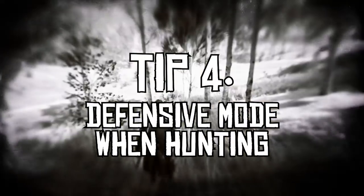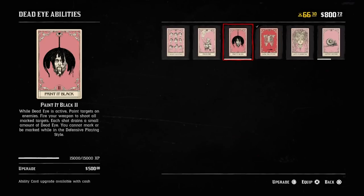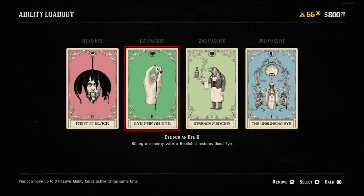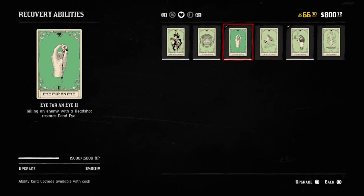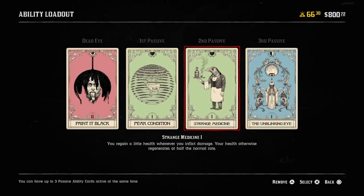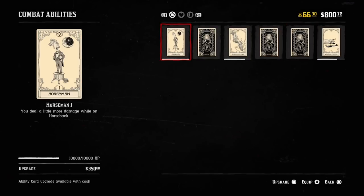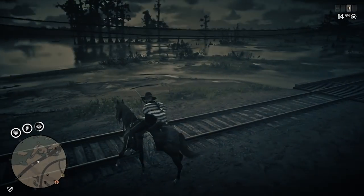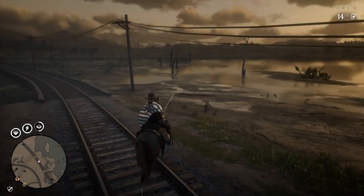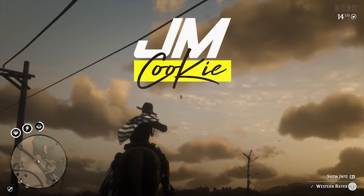Tip number five: ability cards for hunting. For anyone familiar with my channel you might have seen that I did a video going in-depth on ability cards for hunting. A lot of people naturally default to thinking that ability cards are only useful for PvP — well this isn't the case. You can swap them around to make your shots far more likely to be kill shots on the first attempt, which is crucial for keeping those perfect carcasses and ultimately getting the most money possible from a hunting trip. The link to that video is in the description below and on the end screen.